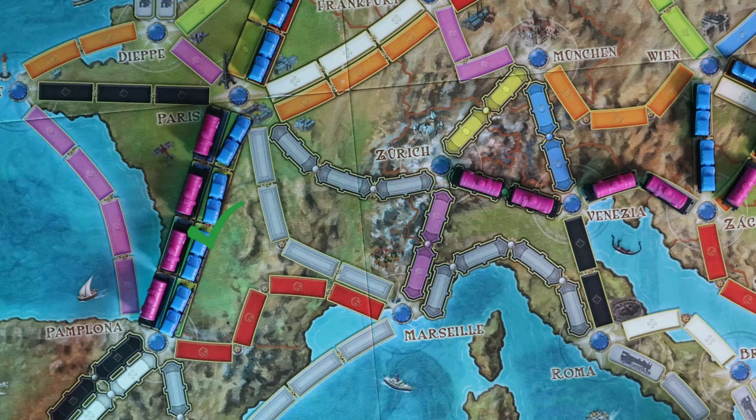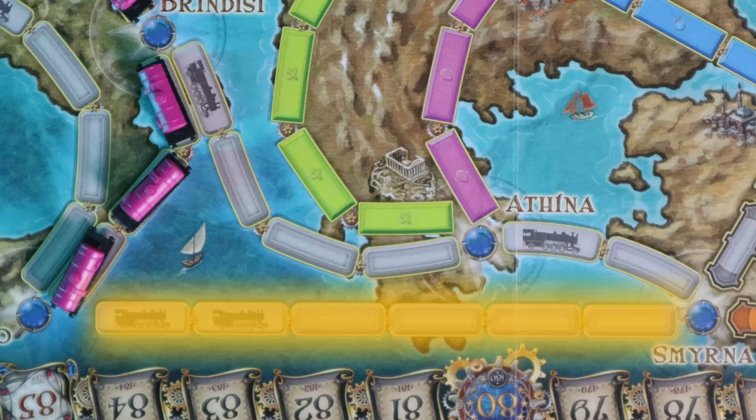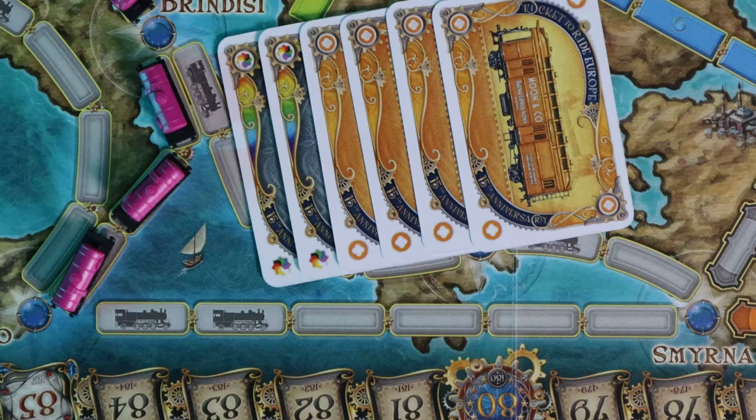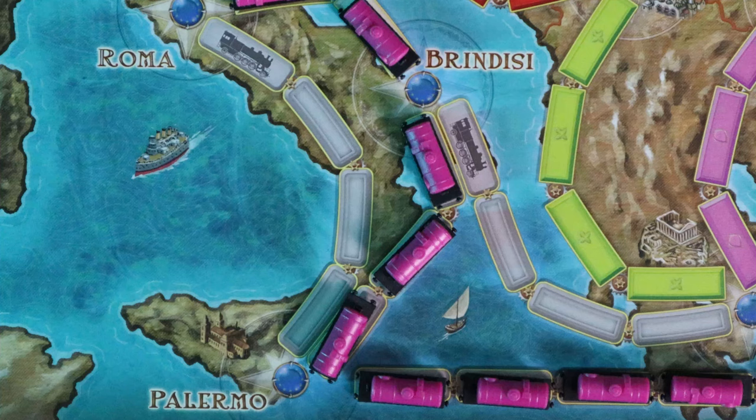Next, we have ferries. Ferries are special gray routes linking two cities across water. To claim a ferry, a player must play a locomotive card for each locomotive symbol on the route, and the usual set of cards of the proper color for the remaining spaces. For example, the ferry route from Palermo to Smyrna is six spaces long, two of which are required to be locomotives, and the remainder needs four train car cards of the same color. Likewise, going from Palermo to Roma would cost only one locomotive and a set of three train car cards of the same color.